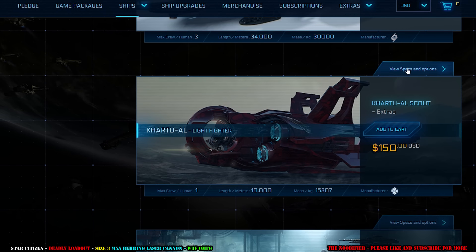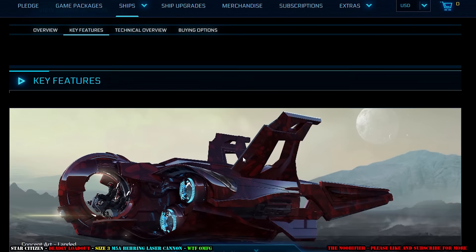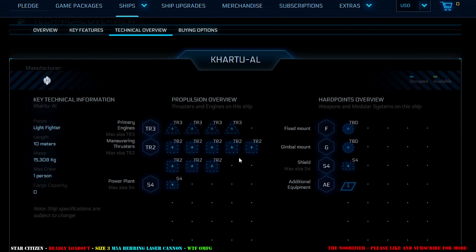So with 2.2 we have the Xi'an Scout which is currently hangar ready. It comes with the introduction of the size 3 M5A Bering laser cannon. It's not in store, but there it is.